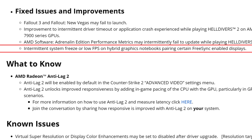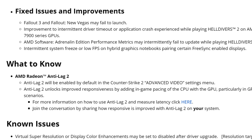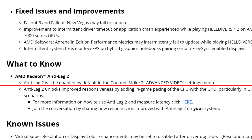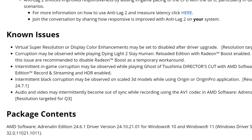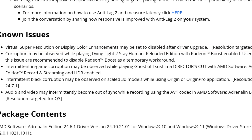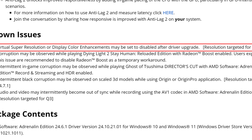In the What to Know section: Radeon Anti-Lag 2 will be enabled by default in Counter-Strike 2's advanced video settings menu — I tested with the new drivers and confirmed it was enabled by default. Anti-Lag 2 unlocks improved responsiveness by pacing the CPU with the GPU, particularly in GPU-intensive scenarios.